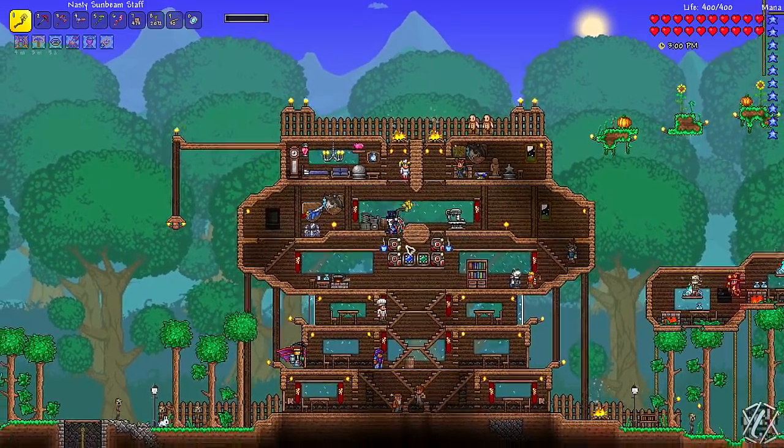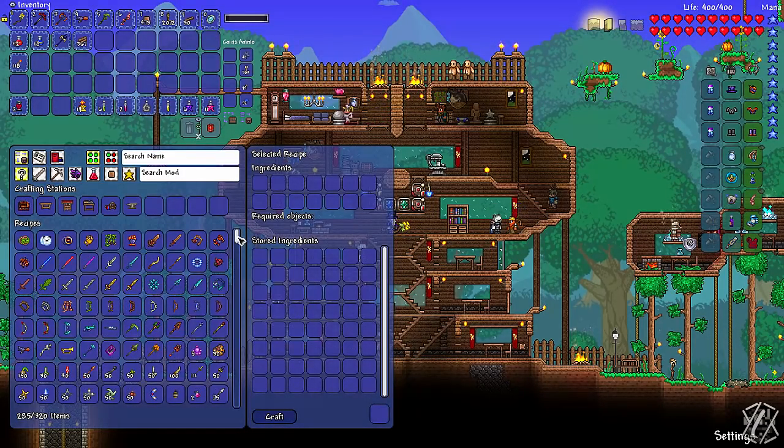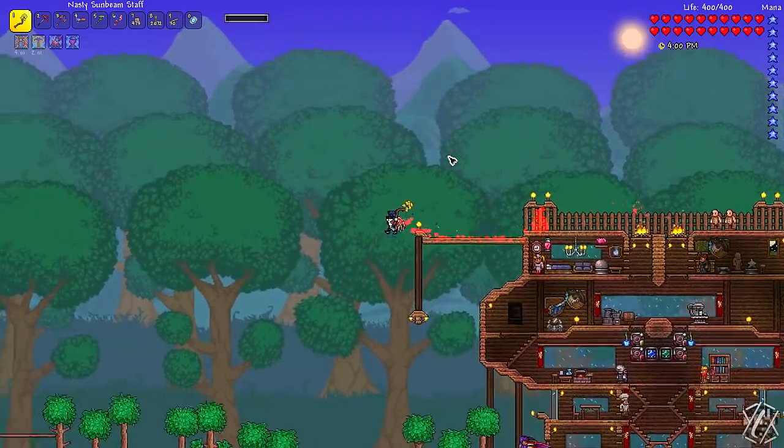And if I go to the Crafting Interface — I just tried to mix those two words — we can now craft a bunch of weapons. Never mind, it doesn't really matter, so I'm just going to be going to the dungeon and I'm going to try Skeletron first.